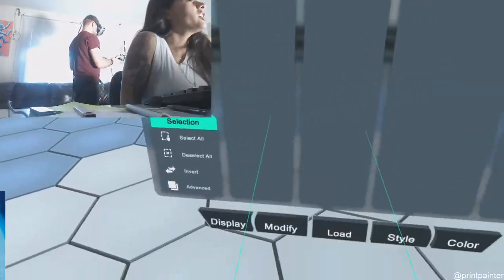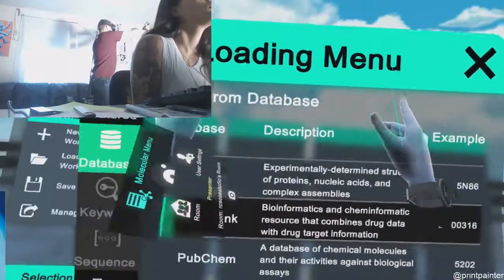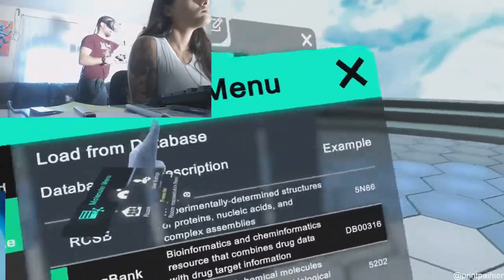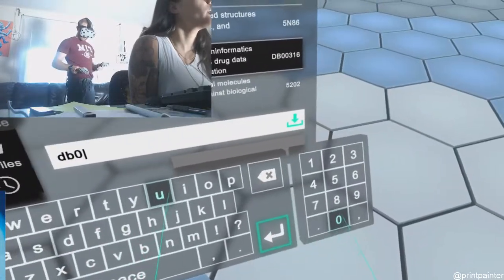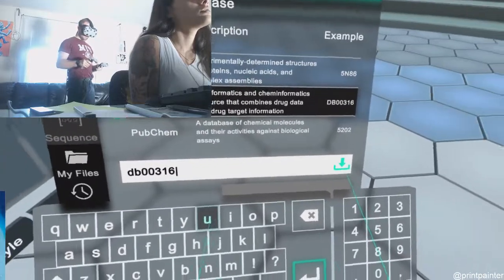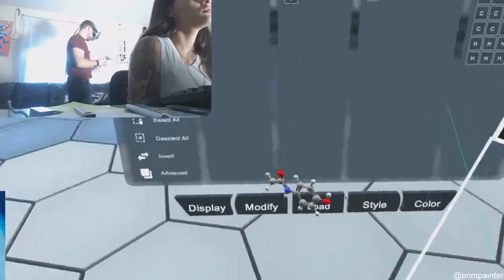We're going to do Tylenol. Load it on the drug bag. Now we're going to input DB00316. Load Tylenol. Correct.